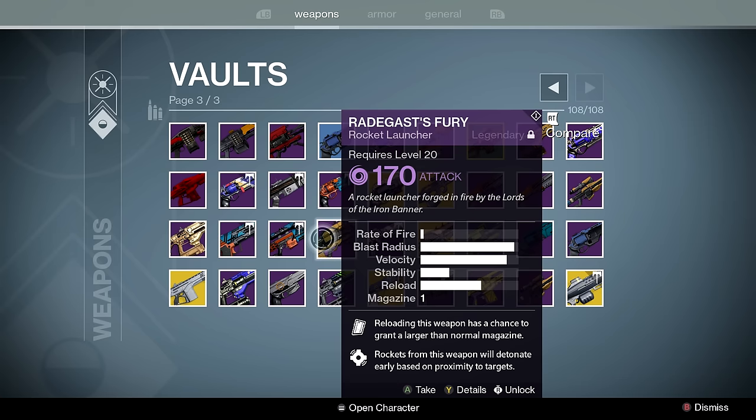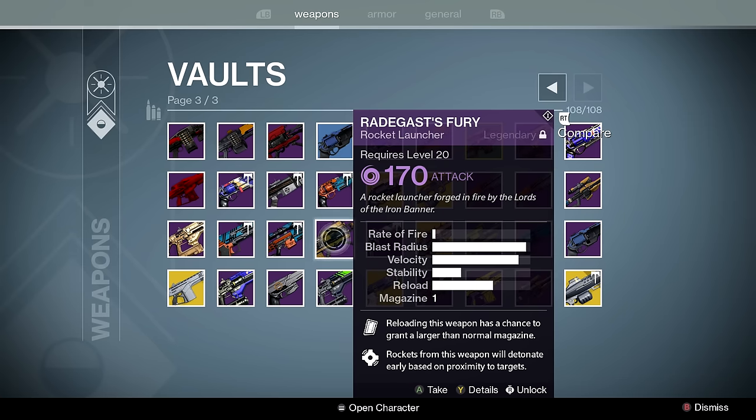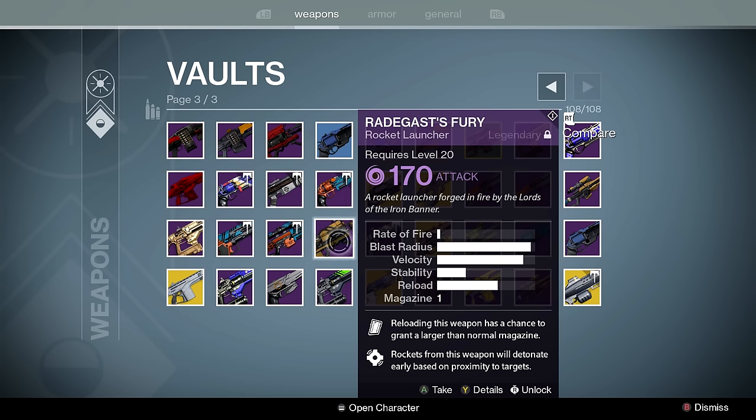Radagast's Fury — I'm not going to look at the gun because it might have Field Scout in the middle, and you can get Field Scout on rocket launchers now. But back in the day this was infamous because you could have essentially infinite ammo if you were lucky with your rockets — shoot one rocket, reload, and Clown Cartridge activates. I've heard good things about the raid rocket launcher as a possible replacement, but for now I keep this around for Mayhem since heavy ammo drops on the floor.